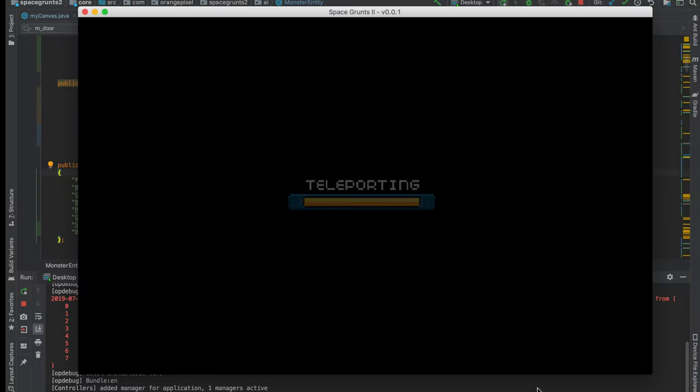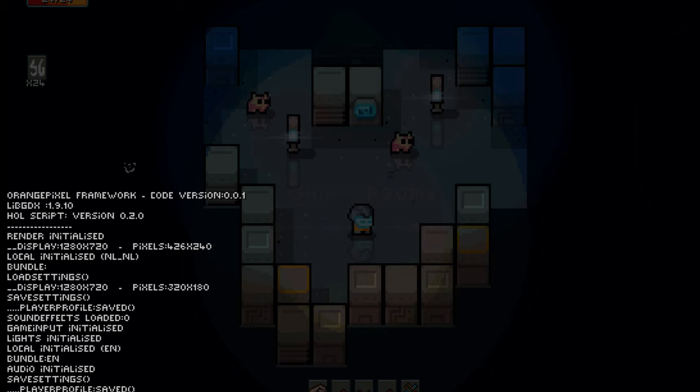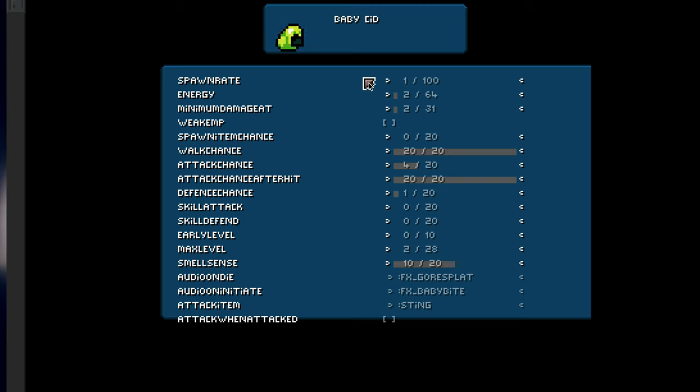Here we can modify all the properties that the aliens or enemies have, set the sound effects, and tweak them around a little bit. When we're happy, we save all this data to a little file.